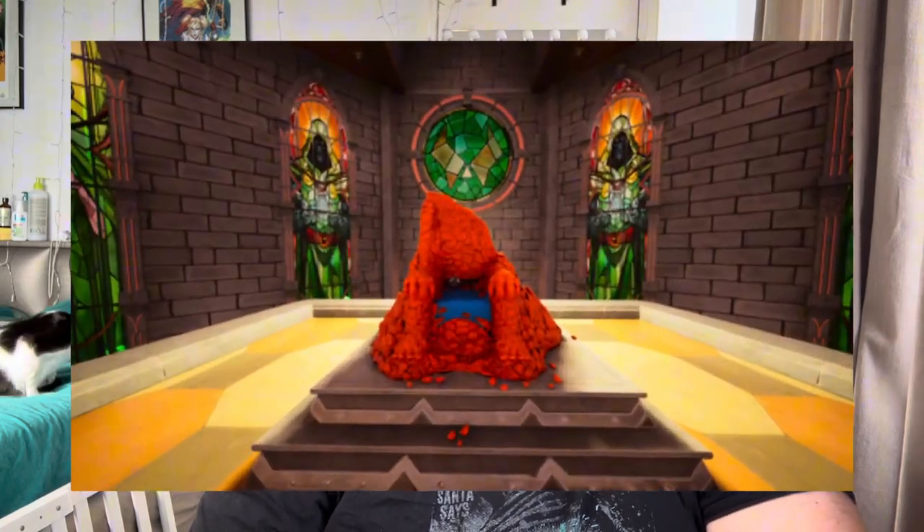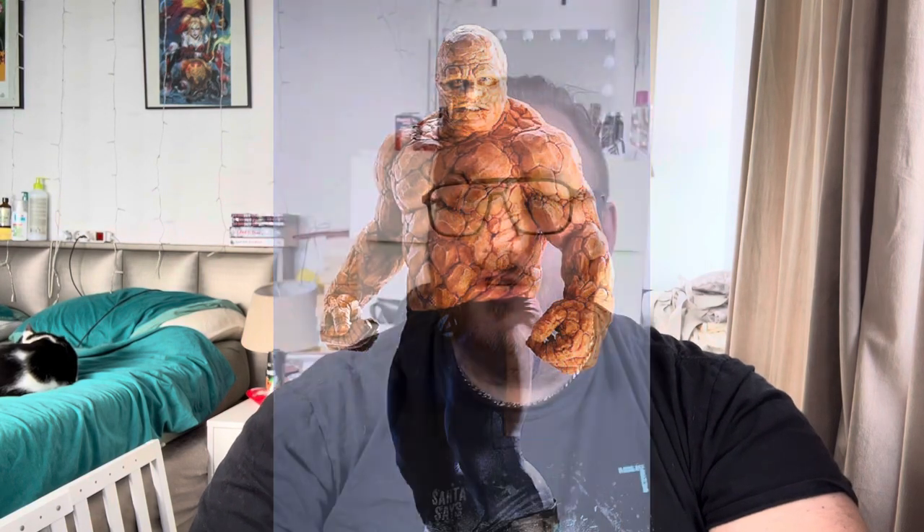The next easter egg is both shocking and darkly humorous. The chair that the Dr. Doom bot sits in inside Castle Doom isn't just any chair — it's actually made out of The Thing, one of the members of the Fantastic Four. This is a direct and brutal nod to Doom's dominance over his enemies, and it's one of the most memorable easter eggs this season. Seeing a beloved character like The Thing reduced to furniture is both tragic and a testament to Doom's cruelty.